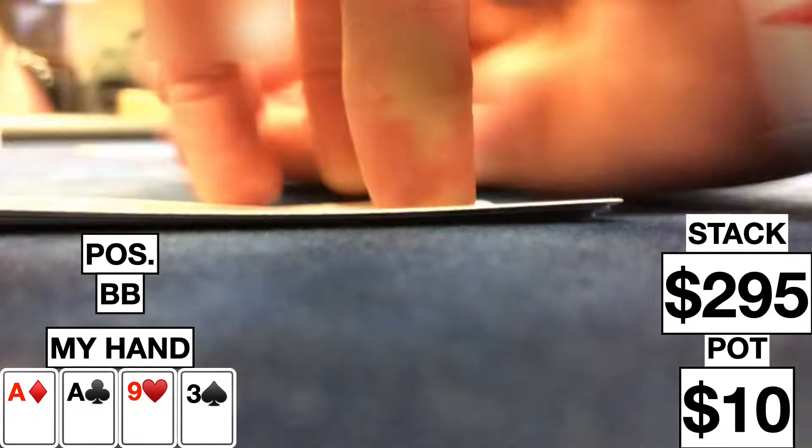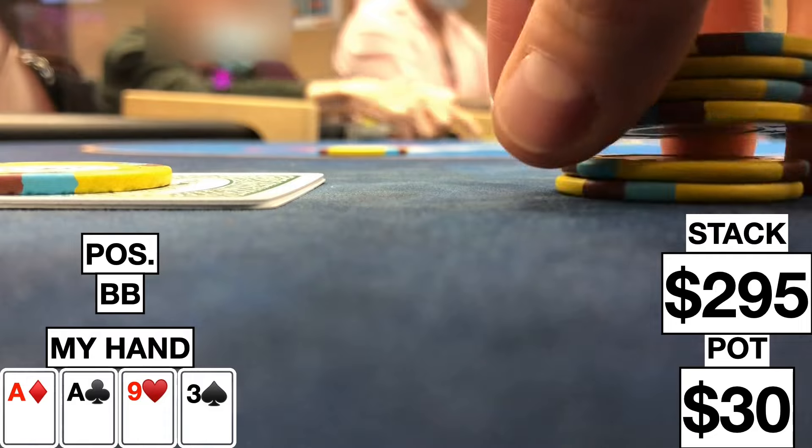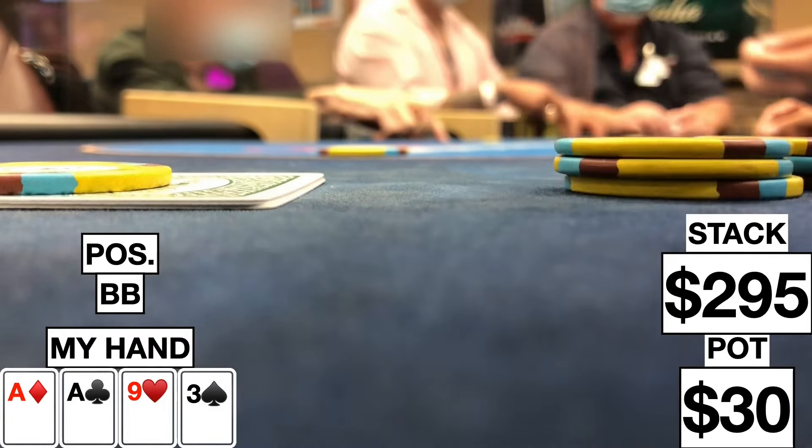First hand, we look down at ace-ace-9-3 rainbow. There are four limpers. The small blind checks to me, and I just decided to check. These are about the worst aces you're going to get — they're just not really going to play that well post-flop, so we check and see a flop six ways.